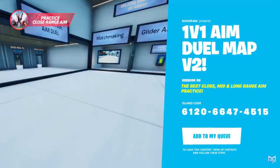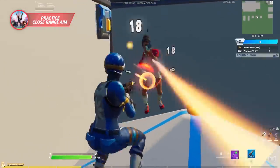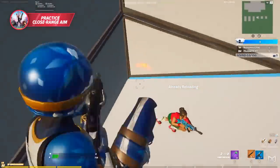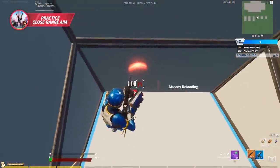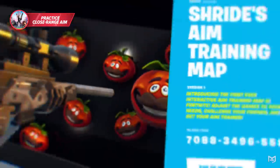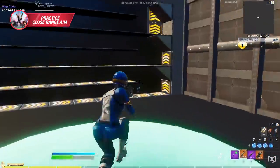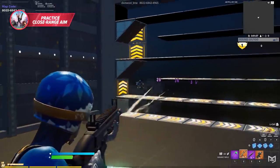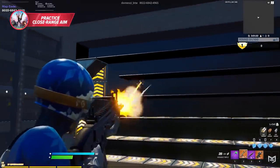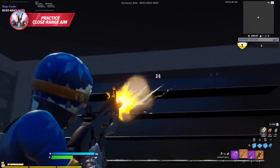Raider 464's aim duel map is one of the best maps to improve your close quarter aim skills, because instead of just fighting random bots that don't shoot back, you practice your aim against a real player in a one-by-one box fight who has realistic movement and is actually trying to dodge your shots. Alternatively, you can play maps like Shrides' aim training map or Skavok's aim training map. The advantage of those is you can do them for 20 minutes as a pre-warm-up without needing another player, but it's just nowhere near as realistic as the aim duel map.